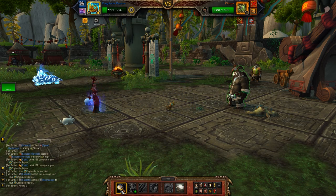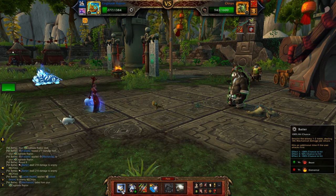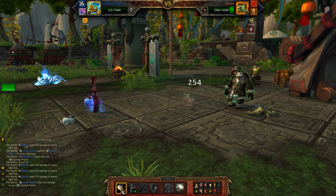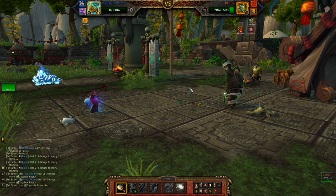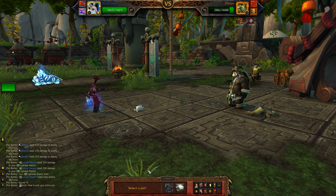And when the bunny comes out, having Exposed Wounds up is going to add lots of extra damage to Flurry. Once you have used Screech for the Speed Advantage and used Exposed Wounds, just go ahead and Batter for as long as you can with your Cogblade Raptor. Eventually he goes down, but it's okay because we have a very speedy little bunny.